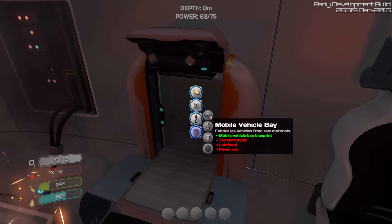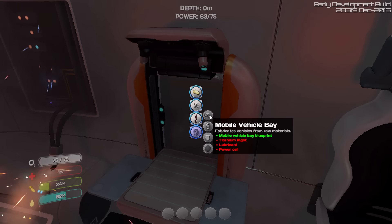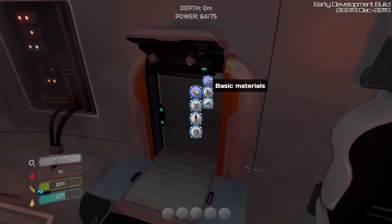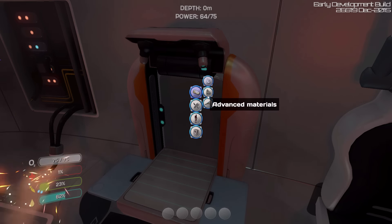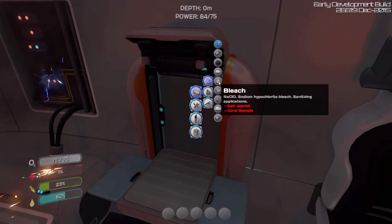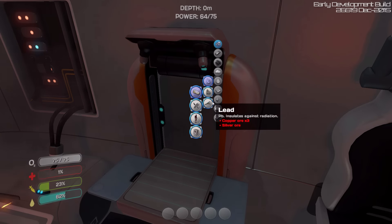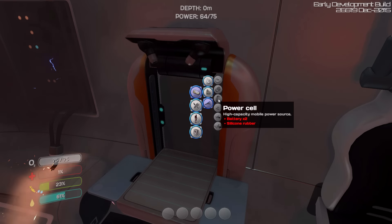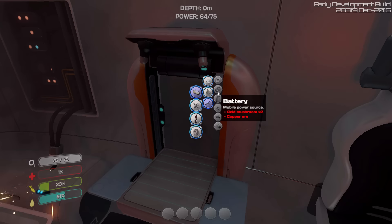The mobile vehicle bay — this is what I'm going to need to build the Cyclops. I need a titanium ingot, lubricant, and a power cell. Let's see what I need to make the lubricant and the power cell — the titanium ingot is kind of self-explanatory. Power cell is going to be two batteries and silicone rubber, and that looks pretty easy to make.